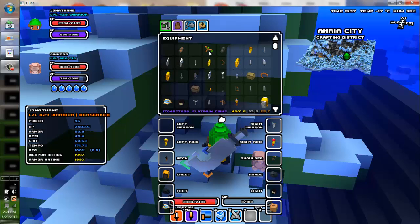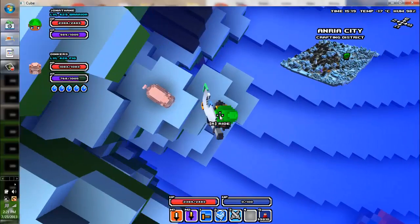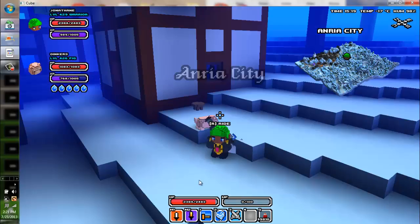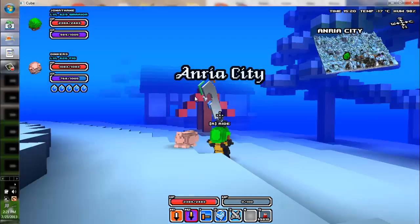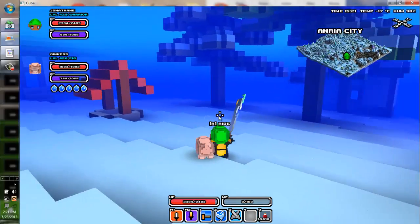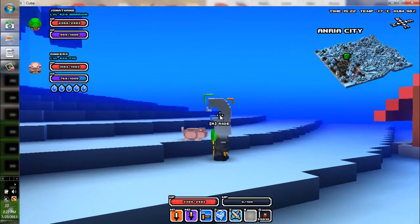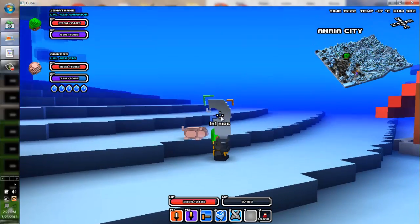Hello YouTube, this is a video on how to do floating pieces. Here you can see a weapon with floating pieces — floating unholy, floating fire, floating wind, and floating ice.